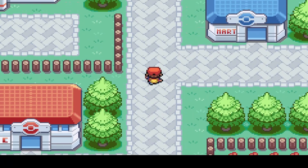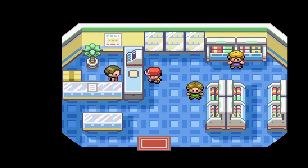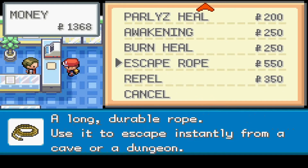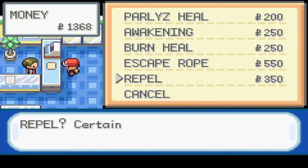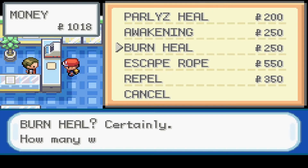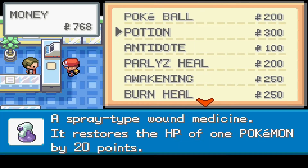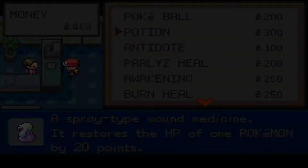This time we're gonna go to the PokéMart first because I want to see if they've got any new items in stock. And they do! They have an Awakening, an Escape Rope down here. You better have Burn Heal and some Repels. I'm gonna buy one single Repel. Actually, I'll buy an Awakening and one Potion. That should be enough.